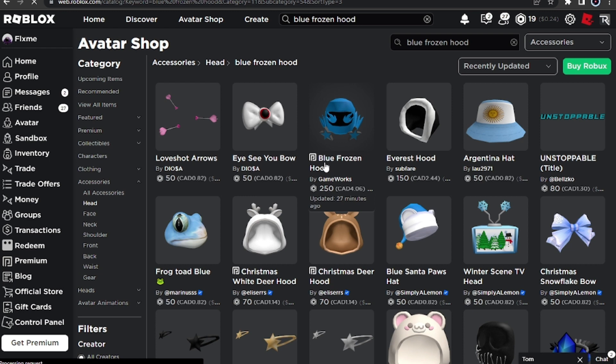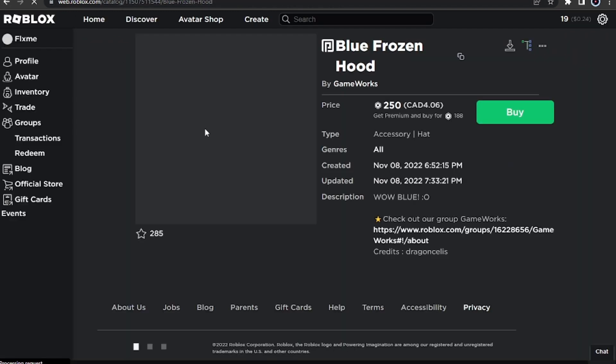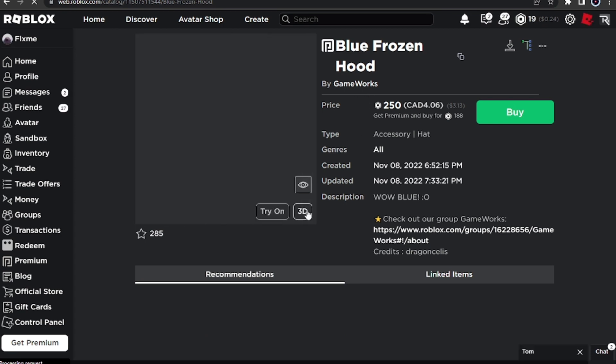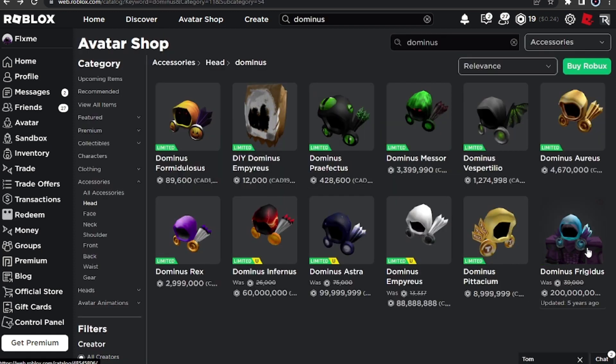This Dominus is called the Blue Frozen Head. Look at this — it looks exactly like the Dominus Frigidus except it has added some flames and stuff. Look at the actual Dominus Frigidus — it looks so similar: the hood, the wings, the buttons — they've literally been copied.